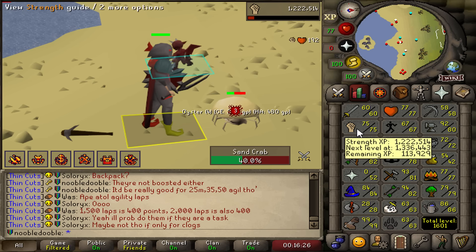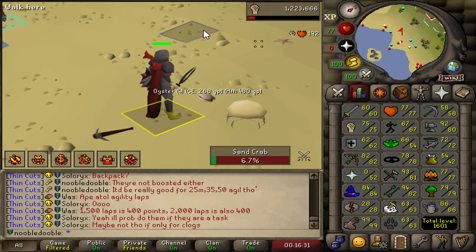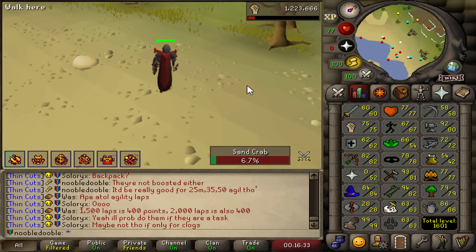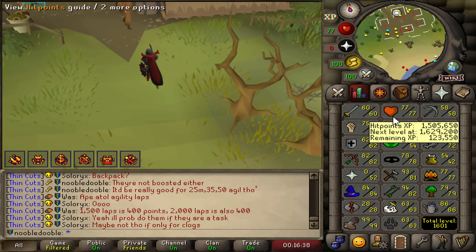I think I started with like 30, and a couple hours later I am 75 strength, which is a decent level to stop with. There are definitely benefits - I got a lot of easy clues from these guys, I think like 20, and that's going to be big for today's episode.